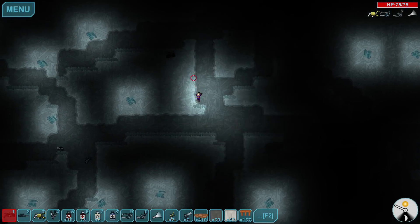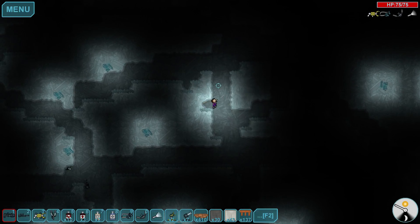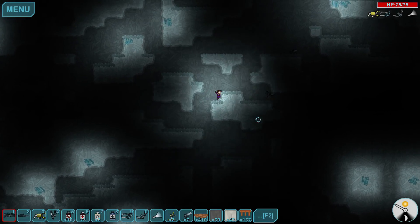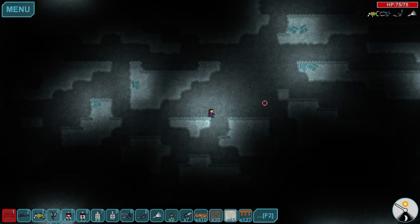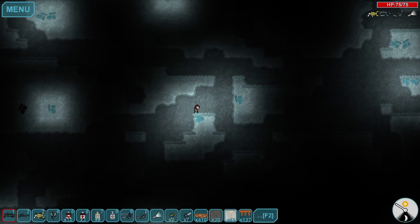Maybe there isn't uranium here and there's just crystals. Do I need anything other than the crystals? I'm not entirely sure. 300 and 98 damage on a critical — it's just insane.